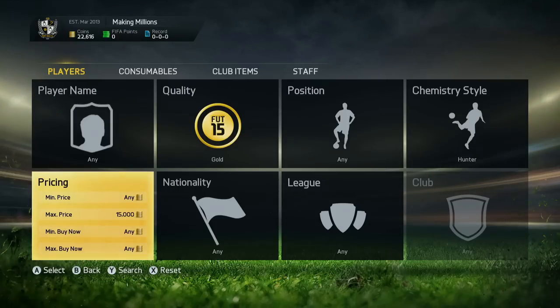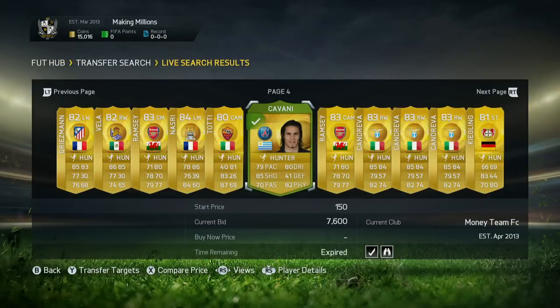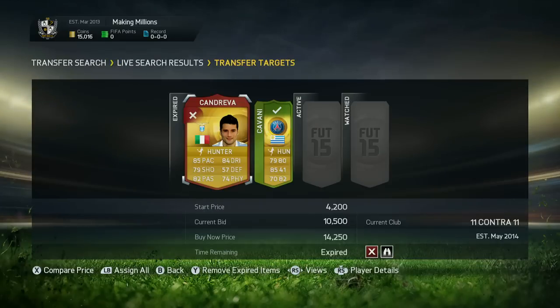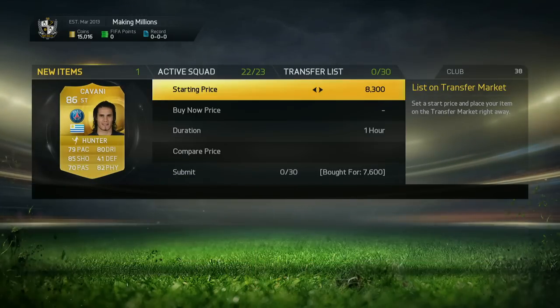If you'd like to get some coins because you're not too good at trading, check the link in the description for fifashop.co.uk — a fantastic website that's fully automated, which means you get your coins instantly. We have a code called Toby10 to get you some discount, which is superb.